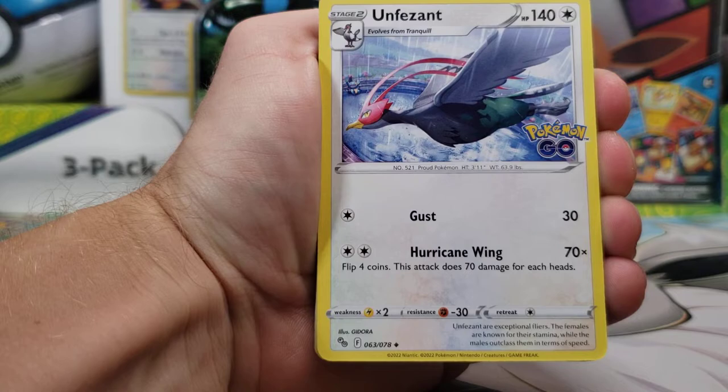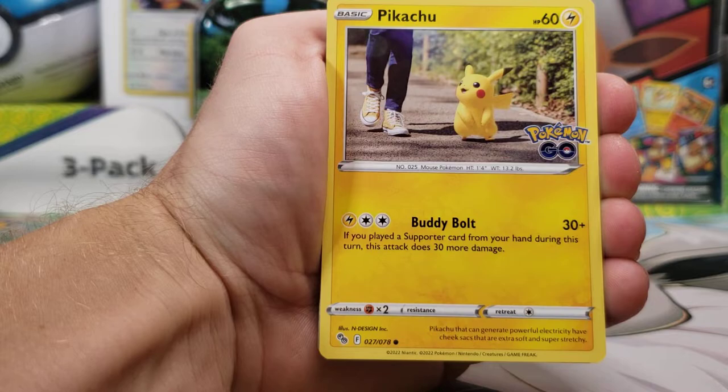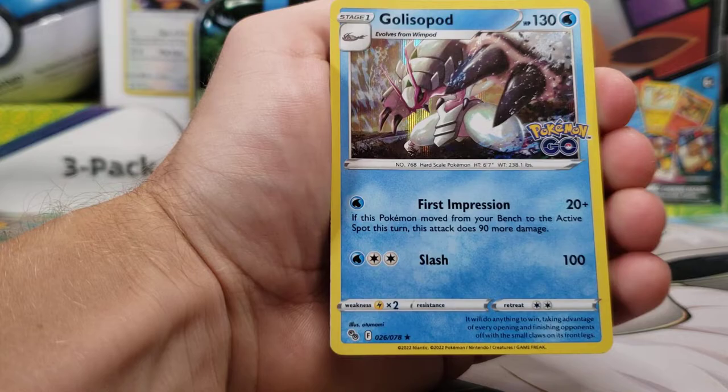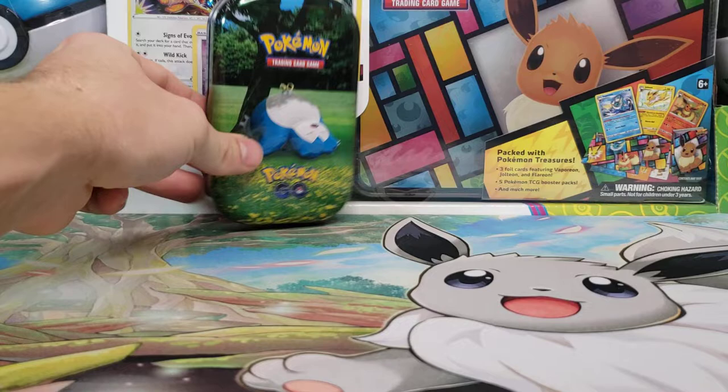We've got our V-Star Marker, Unfezant, Camerupt, Steelix, Wimpod, Pikachu, Squirtle, Bidoof, Meltan, Aipom Reverse, and nothing — just a Glalie for our rare.